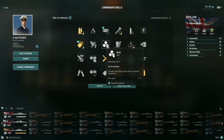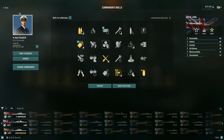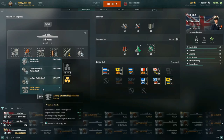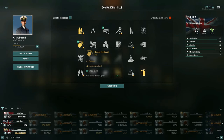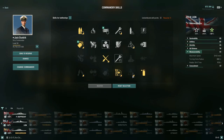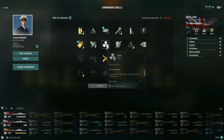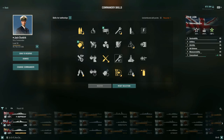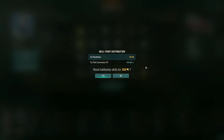Another option worth mentioning is the Brisk skill — if you take Main Battery Modification 2 instead of Aiming Systems in slot 3, you could drop Grease the Gears and pick up Brisk, which increases ship speed by plus 10% when undetected. That would put you over 34 knots, which helps with repositioning — granted there's no carrier, destroyer, or submarine detecting you. It's really up to you, and you could test it on the public test server or redistribute with doubloons.